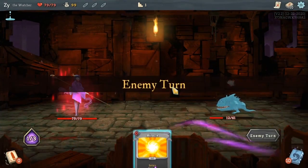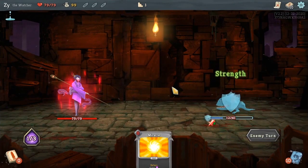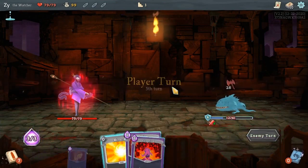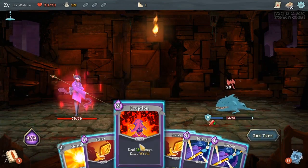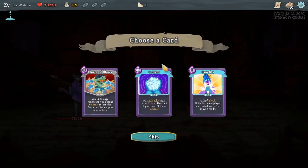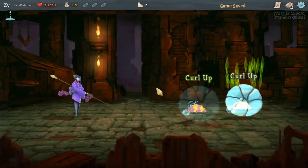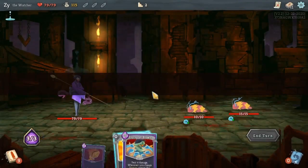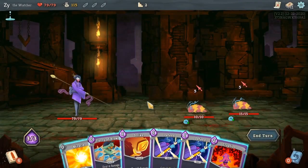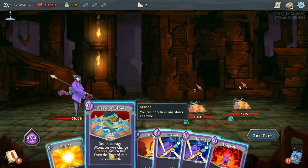While we are in the Wrath stance, we deal double damage and we take double damage. It's a very risky stance to be in. The other stance we can enter with our starting deck is Calm. Calm doesn't do anything when we enter it — it does something when we leave it. When we leave Calm, we get plus 2 energy for that turn. I end up picking the Flurry of Blows here, because we already start with the ability to enter Wrath and Calm.